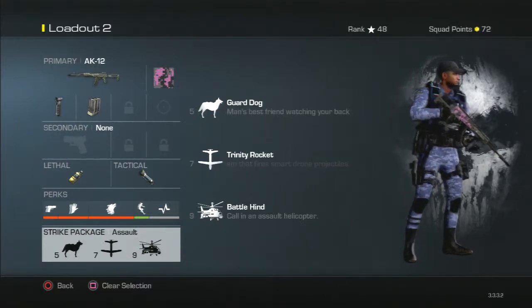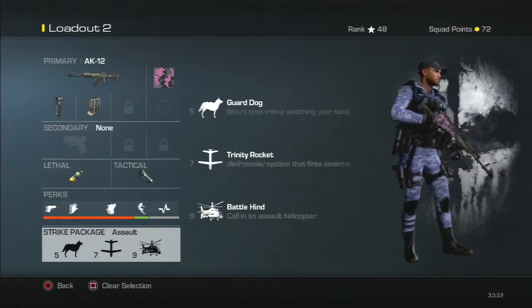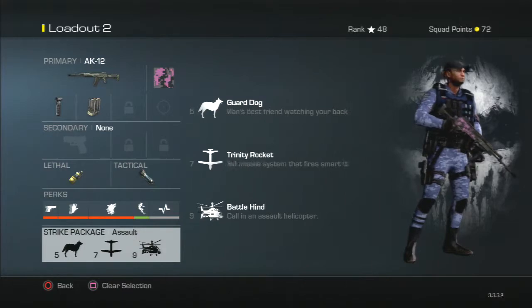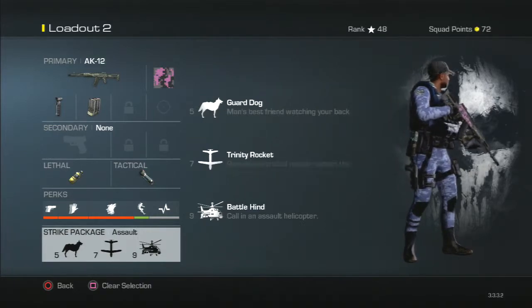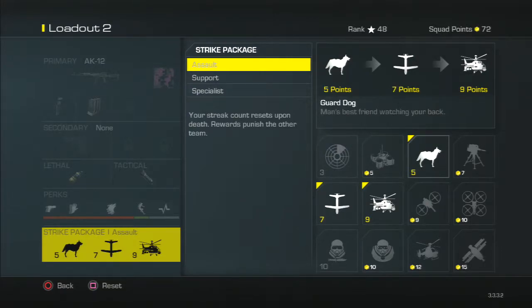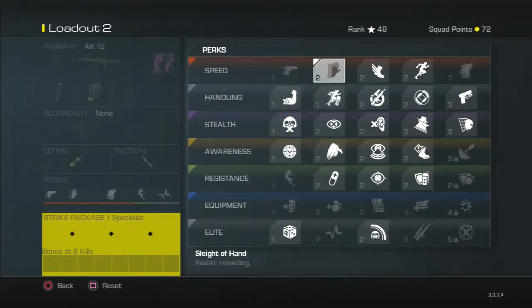The strike package is completely up to you, but if you want to copy what I have: we've got the five-point streak of guard dog, seven-point streak of trinity rocket, and the nine-point streak of battle hind. Those work really well together, though the guard dog can't always do as well as you'd expect. You can change out the kill streaks to your liking — run support or specialist, whatever you fancy.